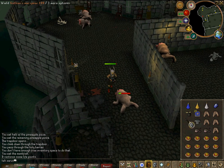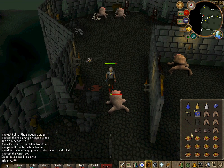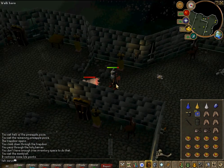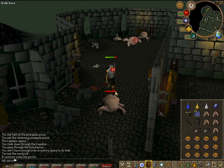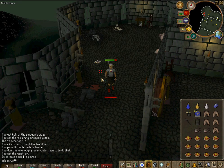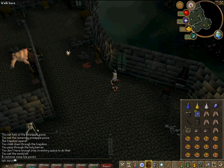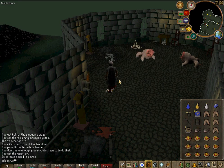Once you've used about eight of these, start using bones to peaches tabs so you can stock up on food and just use the peaches. Other than that guys, that's about it — that's a little guide on blood velds, just letting you know how I do it. Thanks for watching!